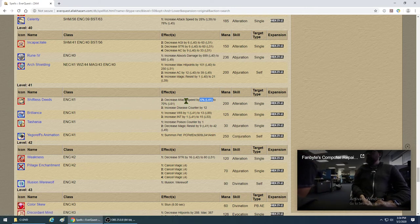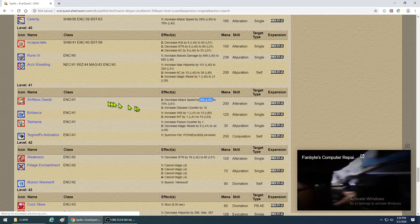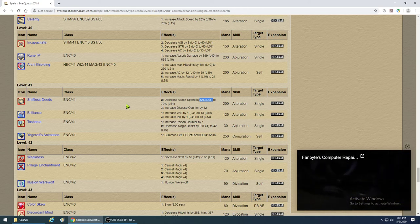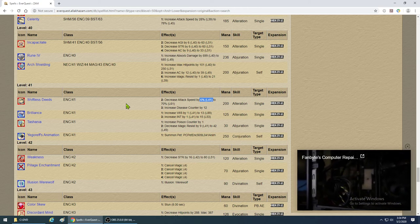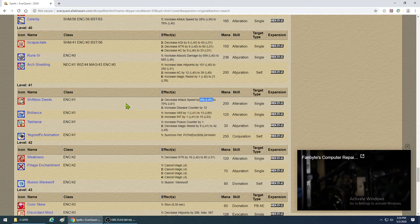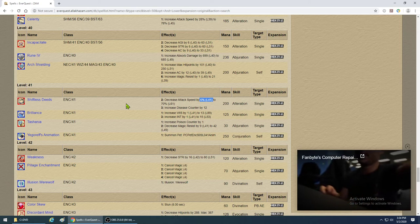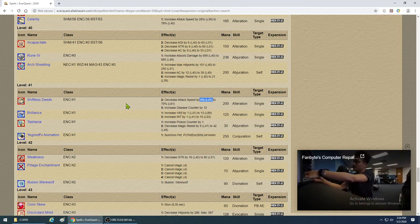I see a lot of people hit 41 and rush out to buy Shiftless Deeds, then use it and wonder why it didn't do much. Instead, keep using the old slow and wait 5-10 levels, then buy the next one. Not only will the newer spell be more effective, but you'll be maximizing efficiency. It's really important to keep this in mind — not a lot of people know or follow this principle.